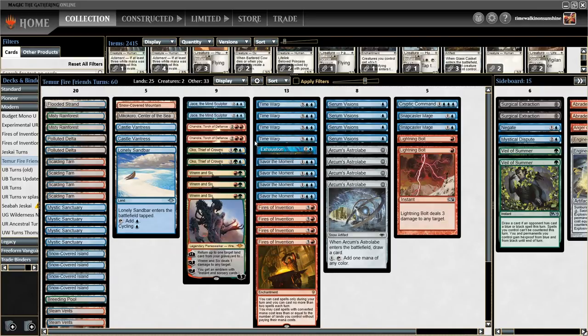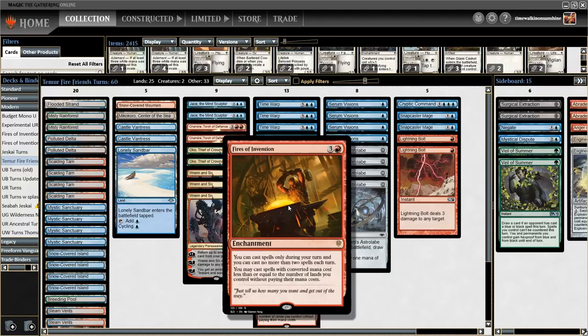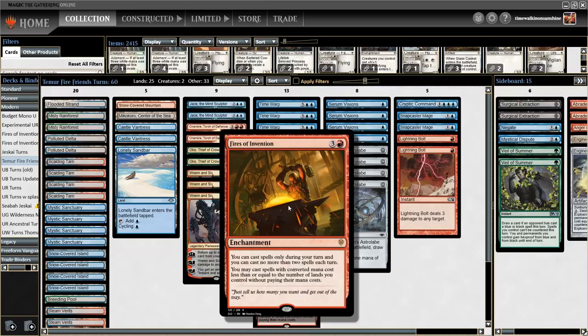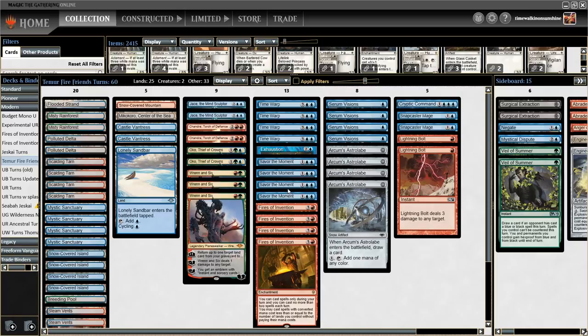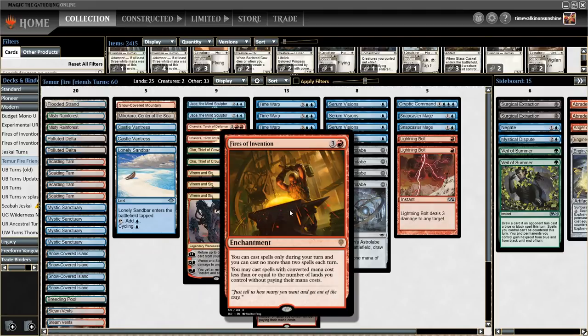Where this deck really gets to go crazy is with the extra turns package. With Fires of Invention plus Savor the Moment, you get to take an extra turn starting as early as turn four. Fires of Invention lets you cast spells without paying their mana costs, but only up to two spells a turn and only on your turn. Savor the Moment is one of the cheapest extra turn spells in Modern at just three mana, but you skip your untap step. When you have Fires of Invention out, you don't care about skipping the untap step since you're not spending mana anyway.